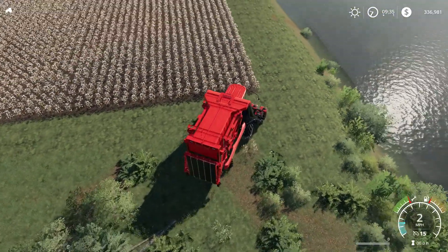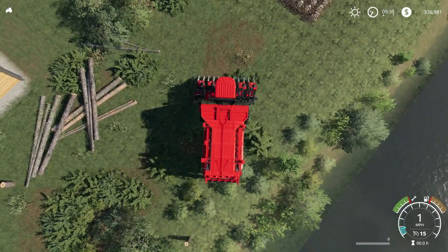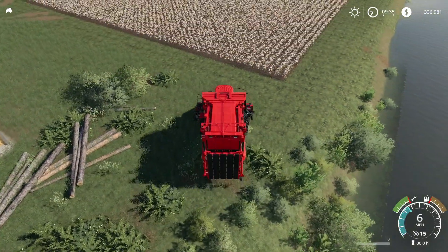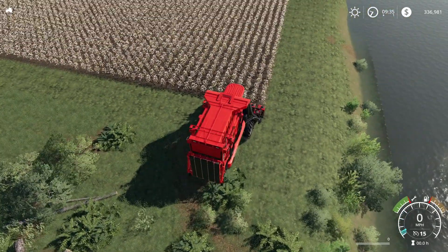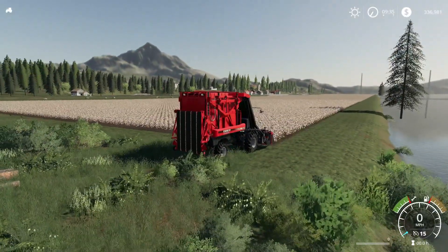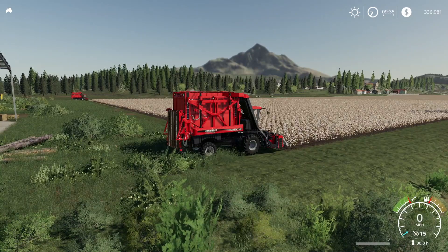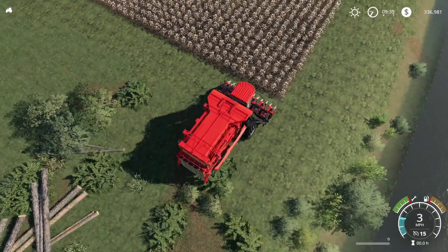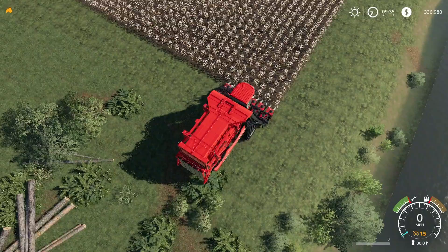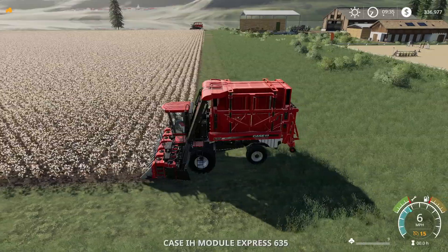I'm going to line these up with the forks in the front. Here we go — yeah, we're in business. So you know what's better than a cotton harvester on our first cotton harvest? Two cotton harvesters on our first harvest. I went ahead and bought the second one. It will cut the time in half that it takes to harvest it, so here we go. And they're rolling.